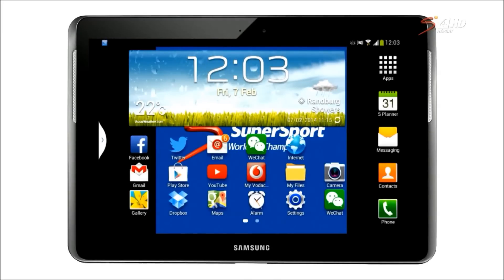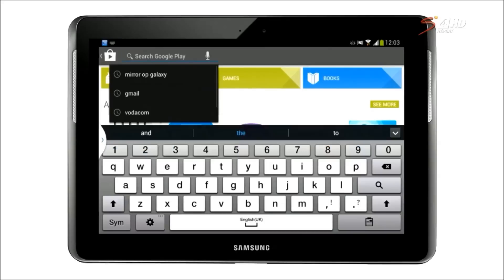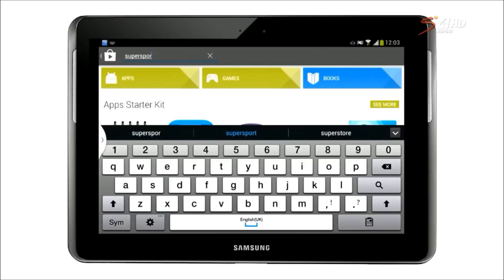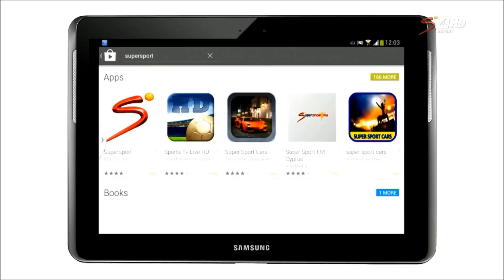To get the SuperSport app onto your Android device, go to the Google Play app store and type SuperSport in the search bar. Selecting the correct app will take you to the installation section where you must click the install option and the app will be downloaded and installed. Once completed, open the SuperSport app and you will have options such as news, videos, and Twitter chats to choose from.